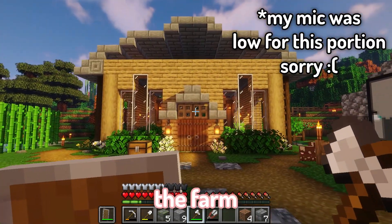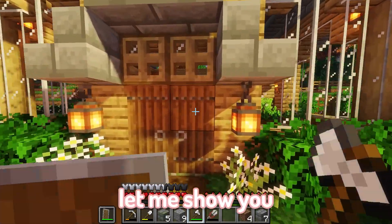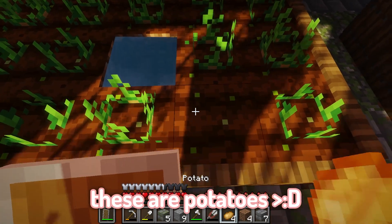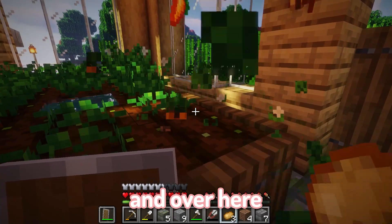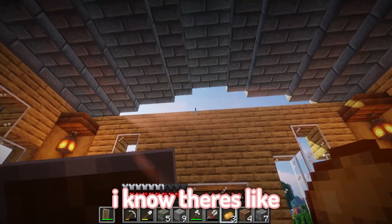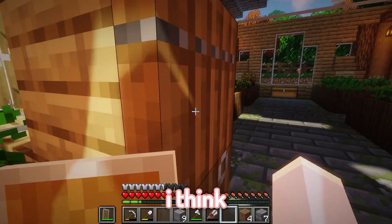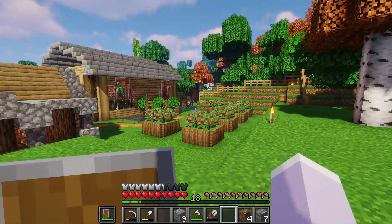This is the farm I made, I just kind of did whatever, nothing too fancy. Let me show you the inside — we have potatoes over here, beets here, wheat, and over here we just have carrots. That's what our farm looks like from the inside. There are little gaps here but I decided not to fill them because I think it looks cuter. I think I want to make the new farm over here, so let's do that.